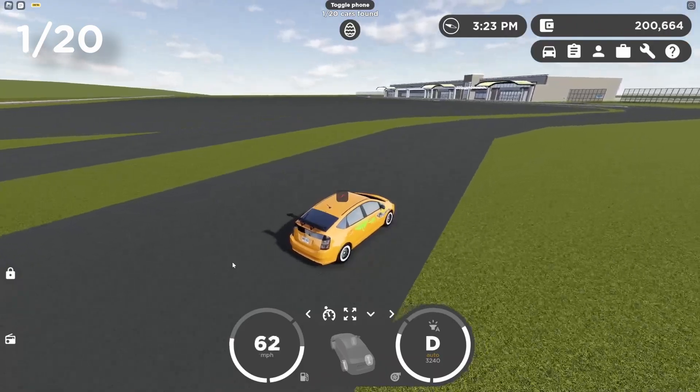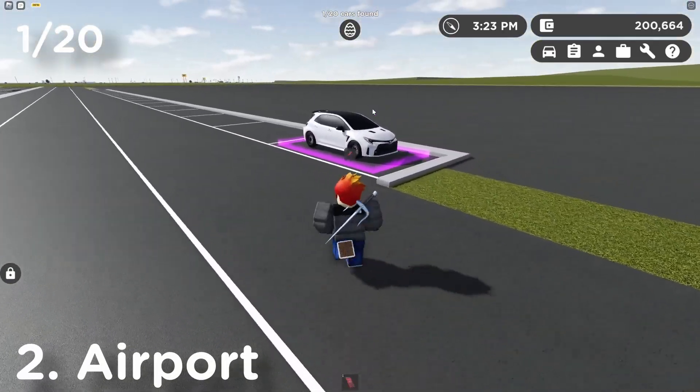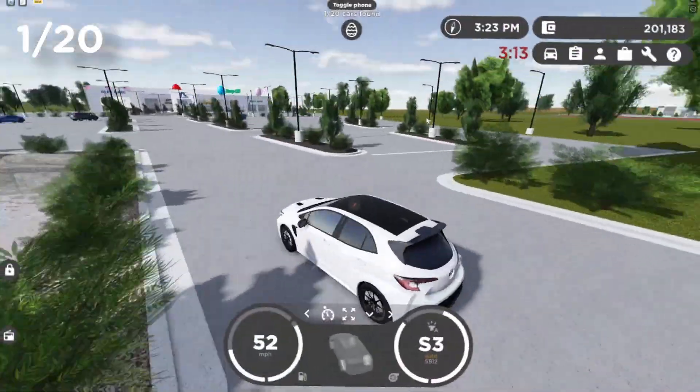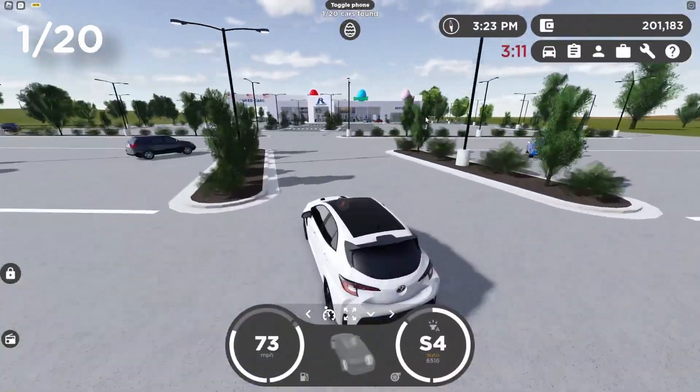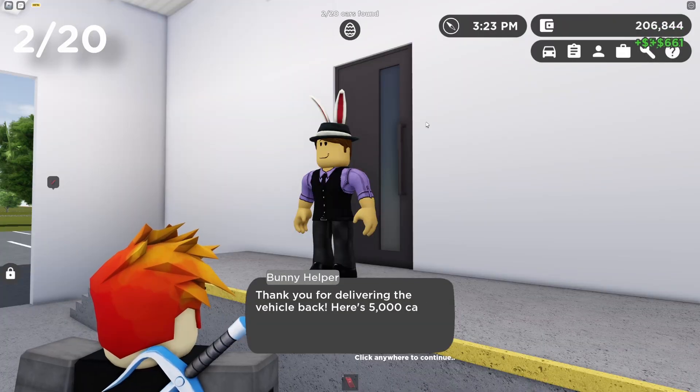I can already see my next car — that is a Toyota, nice! This is our next car. We are now arriving at the drop-off — this is our second car delivered. Five thousand dollars into the bank!